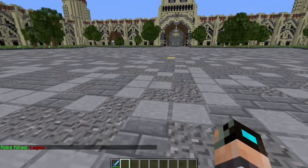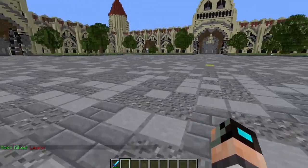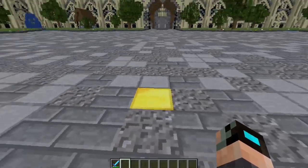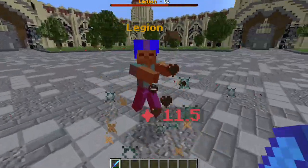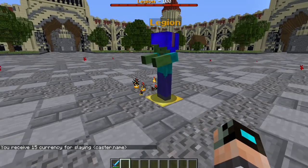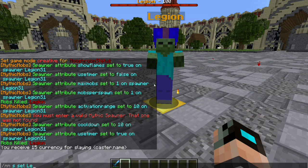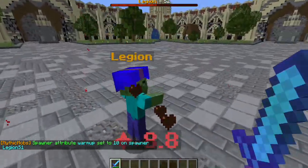Outside the activation range, if you wait more than 10 seconds nothing will spawn because you're outside the 10-block radius. But if I walk inside, it should give about 10 seconds and he will spawn. That's different from warm up — as you can see, another one spawned instantly. In most cases you don't want that, so we set 'mms set legion s1 warm up 10'. After killing this legion, it should take 10 seconds for another one to spawn.